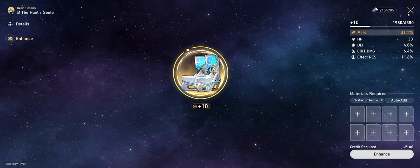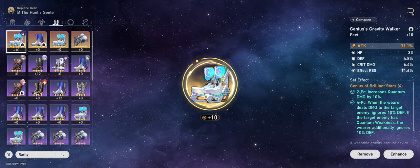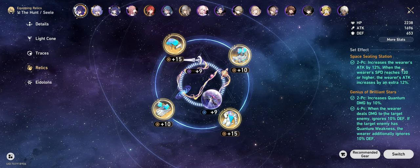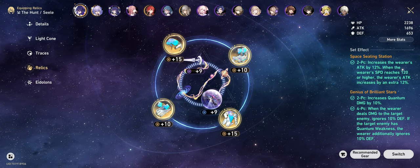Anyway guys, that's how you use the custom resin for relic crafting. If you have any questions about it, just hit me up in the comments or ask me live on Twitch — I'm probably live right now streaming Honkai. Until next time, have a good one.